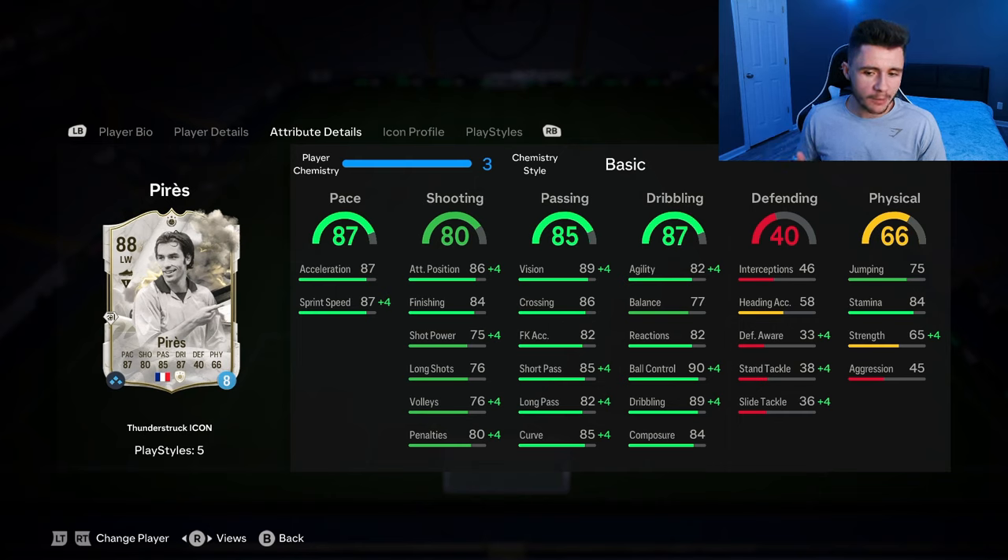87 dribbling is probably where the card is going to excel the most. He doesn't have the greatest balance at 77, but he does still have 82 agility with 82 reactions and 90 ball control — he should feel quite quick and swift on the ball. And then last but not least, 66 physical for the card: 75 jumping, 84 stamina, 65 strength, and 45 aggression.